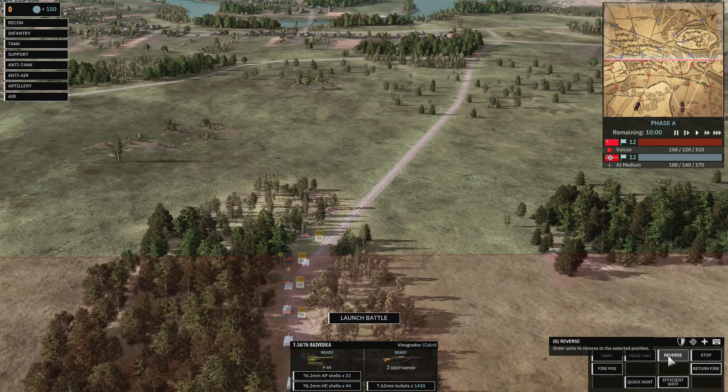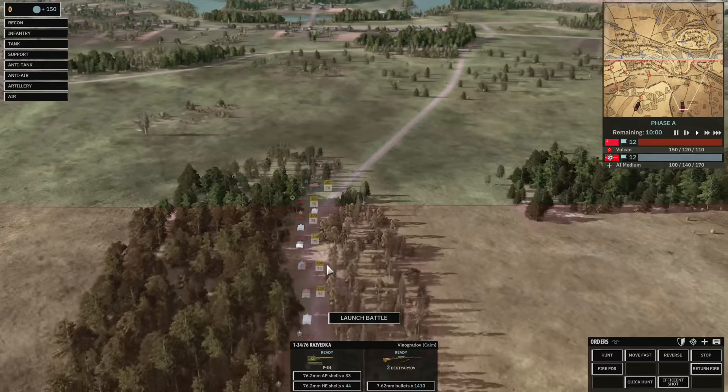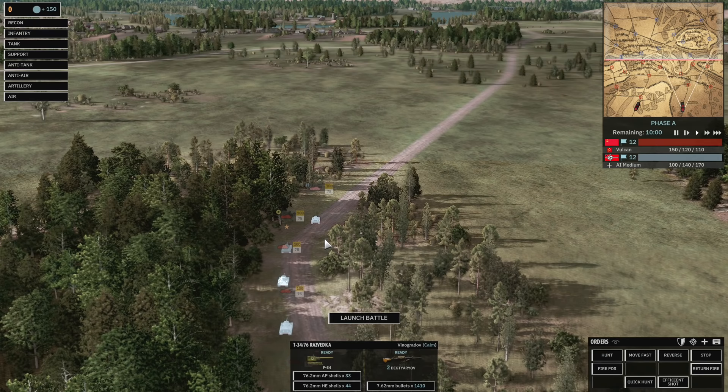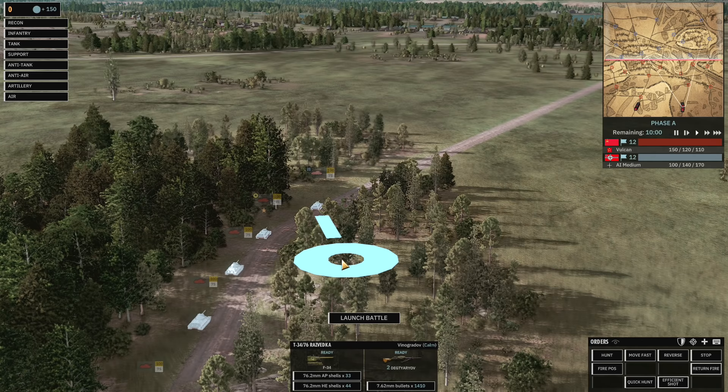Then we have the Reverse command, default hotkey G. You use reverse to back away from an enemy unit while keeping your front armor facing the threat — especially important when facing AT guns or enemy tanks. So if there's an AT gun in the trees, place the reverse command behind the tank in the opposite direction so that the tank faces its front armor towards the anti-tank gun.